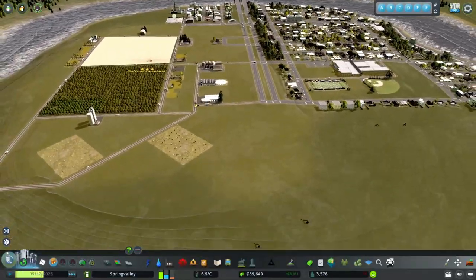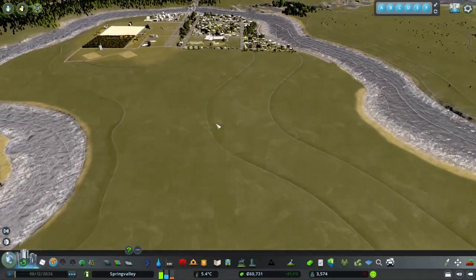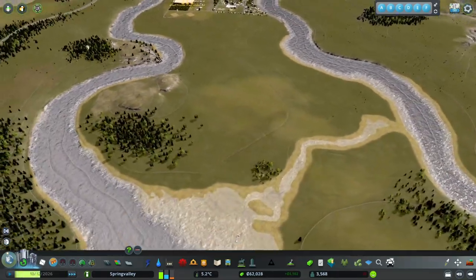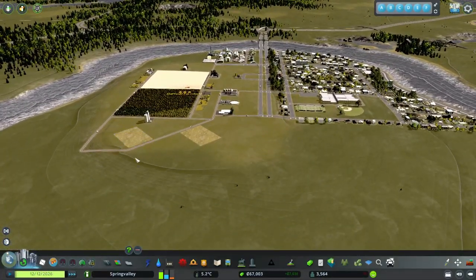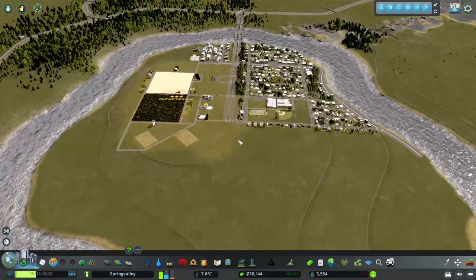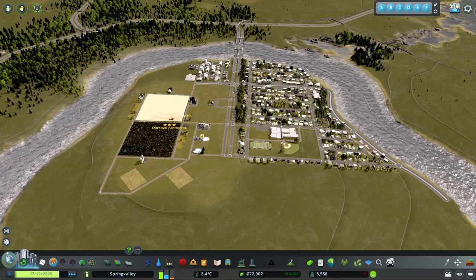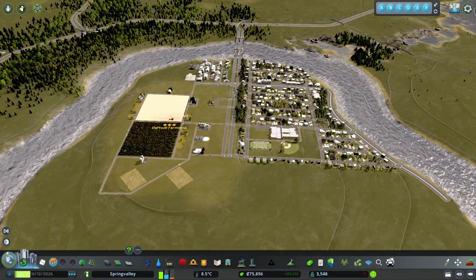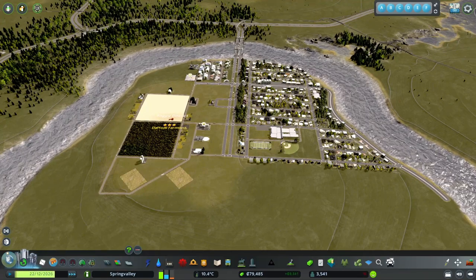That's looking pretty good so I think we're gonna end this episode off here - we did quite a bit. Next time we're going to try to figure out a new residential space, bringing these roads down and through. We'll probably continue to clean up these areas and fill them in a little nicer. I would love suggestions - put some comments below and I'll address them and give me some ideas for where we want to go next. I'm Gradles and if you like what you see, like, subscribe, comment and share. I'll see you next time, thanks, bye.